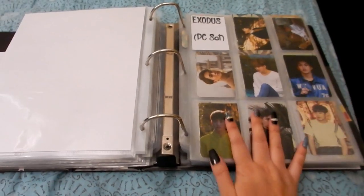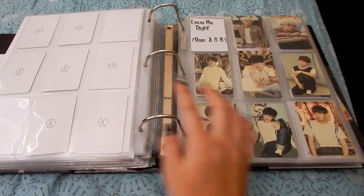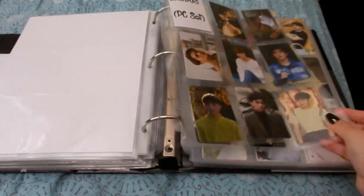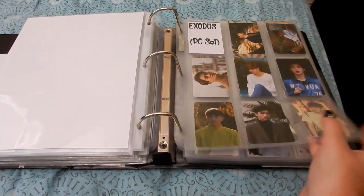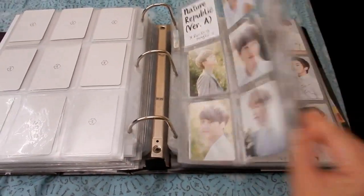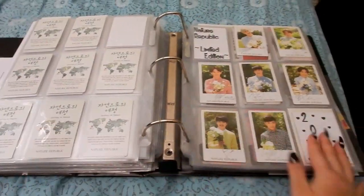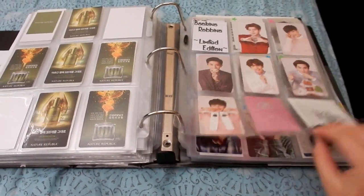These come with the postcards for Exodus, and Love Me Right version A and B — these ones are official. I think these two are my very first official merch, when I started collecting official items. Then version A — these are all for Envy by the way, so I'm going to try to collect the real ones. Version B are official. These are limited edition, official Baskin-Robbins cards.